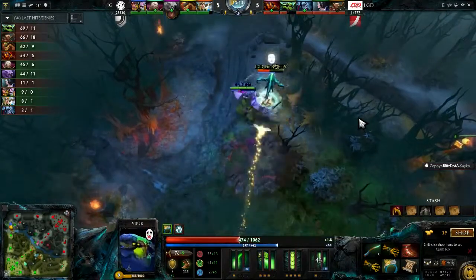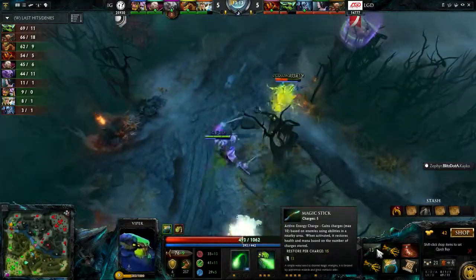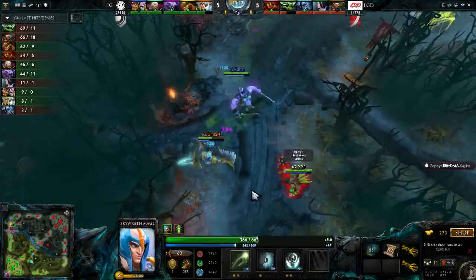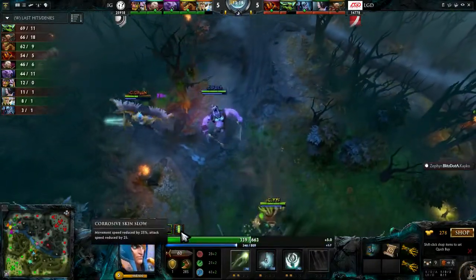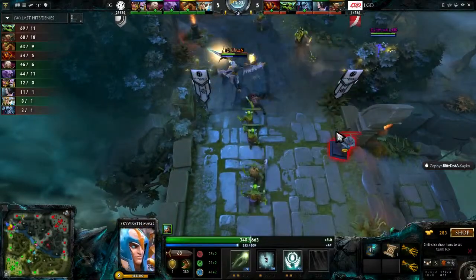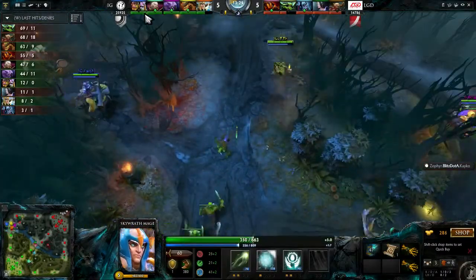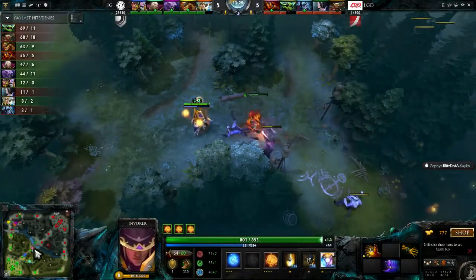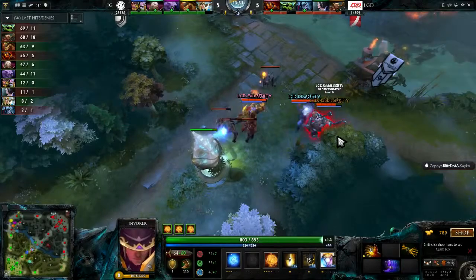He's going to get ganked at the top. There comes the silence as well. He's quite tanky — he still has a Magic Stick, which he should pop right now. He's going to be able to get away. Look at how much damage Chuan has done to himself just with the corrosive skin ability compared to what Invoker has. Invoker just has 850 life and very few defensive abilities.